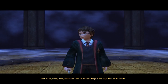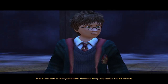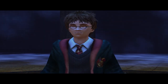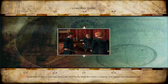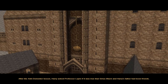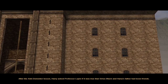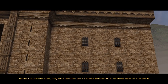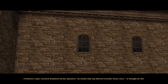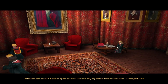Please forgive the trapdoor and so forth — it was necessary to see how you do if the Dementors took you by surprise. Sure, it was necessary to fall down this big pit by Dementors. After the anti-Dementor lesson, Harry asked Professor Lupin if it was true that Sirius Black and Harry's father had been friends. Professor Lupin seemed disturbed by the question — he would only say that he had known Sirius once, or thought he did.